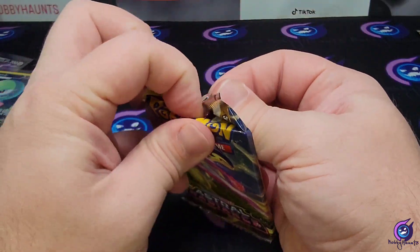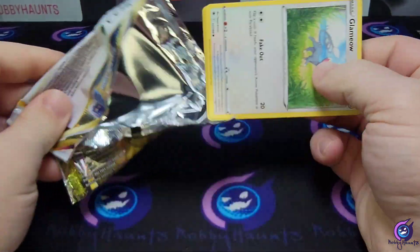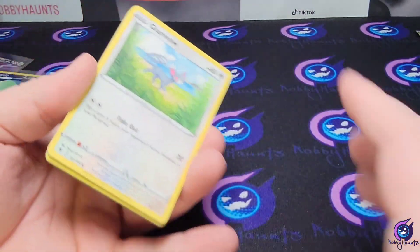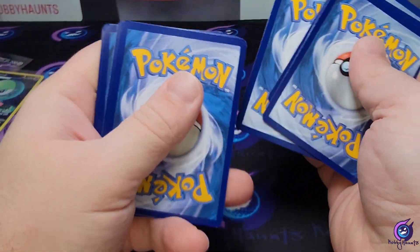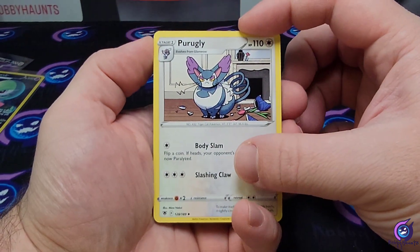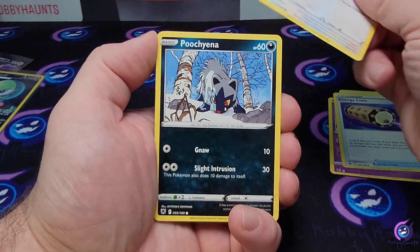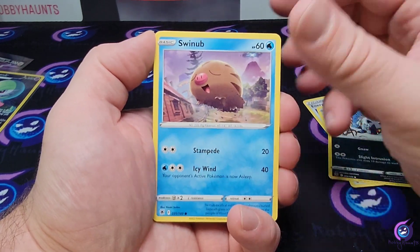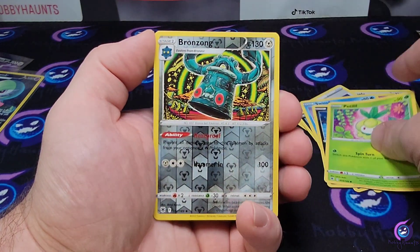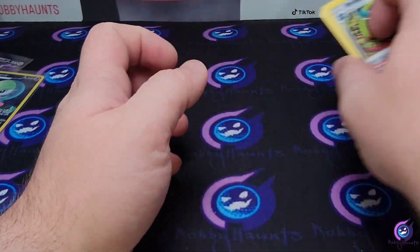If we get one more hit, we're pretty much 50% on every set so far. We got Purugly, Yache energy, Lotad, Clam, Meowth, Poochyena, Swinub, Qwilfish, Petilil, Bronzong reverse, and a Bastiodon holographic.